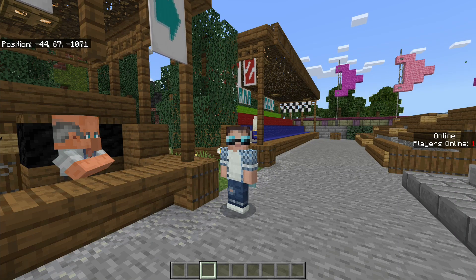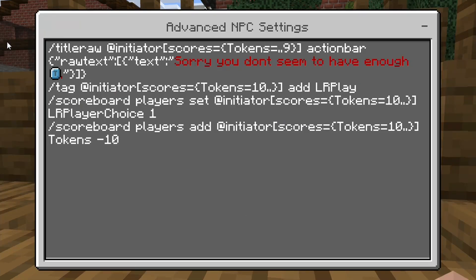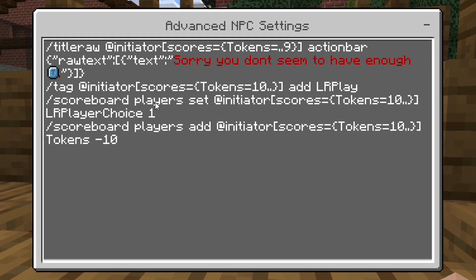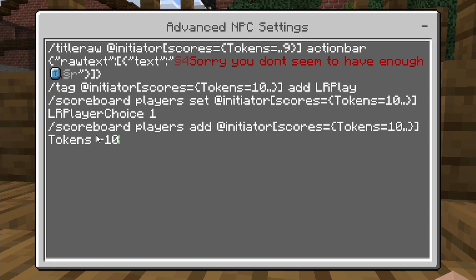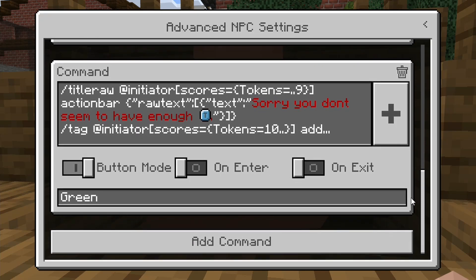Back at the bookies, the buttons all use the same commands with only a small difference between them. The first command tests whether the player has enough tokens — if they have fewer than ten, it tells them they don't have enough and won't let them play. If they do, it adds a tag to the player so on-screen text is displayed. The second command stores the player's choice: blue sets player choice to one, red to two, green to three. Finally, it deducts the tokens from the player. You simply repeat those same commands for each button, just changing the player choice value.